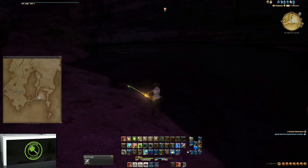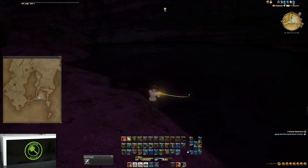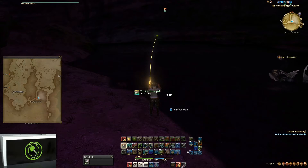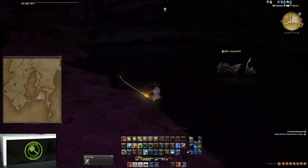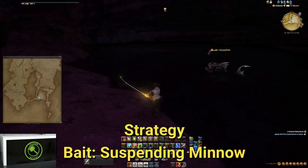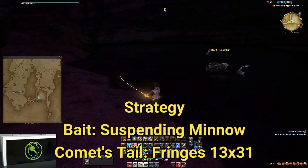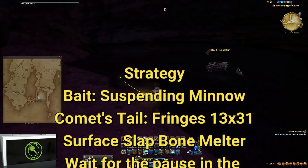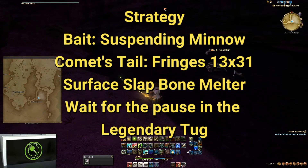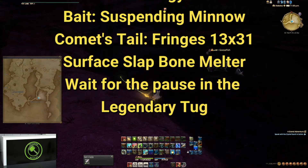There it is — another legendary tug. So team, the big tricks here: we are at the Comet's Tail using a suspending minnow. I will put text with all of that location information in the video. We're casting out, and if we get a Bone Melter, we are hitting Surface Slap, and that greatly increases the likelihood that we get this amazing aquarium fish.